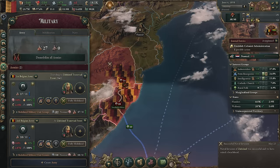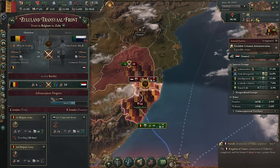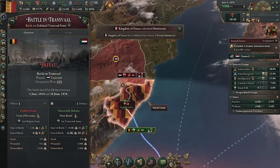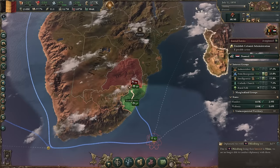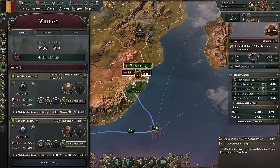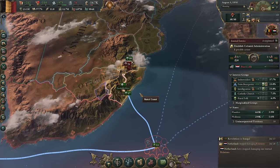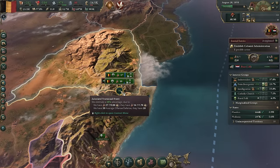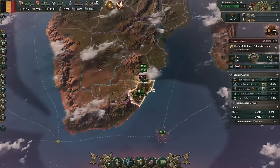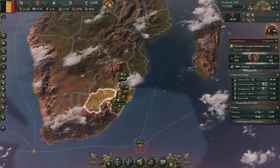Oh hang on — you're at the front and getting your butt kicked. We really need the other army to arrive. Why are you leaving the front? We've got capitulation here. Gold discovered! Yeah, we're gonna do this. We're already no longer infamous — look at that, so much of it has burned off already, which is great.